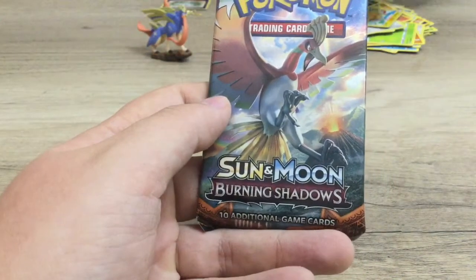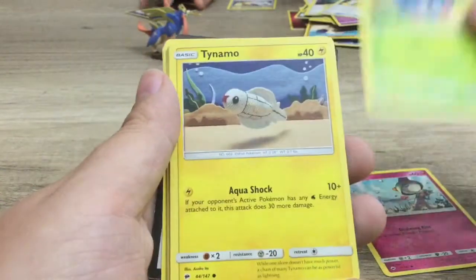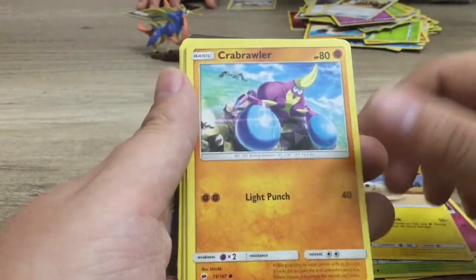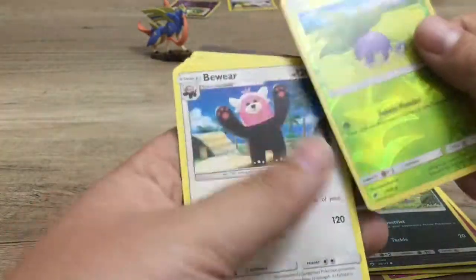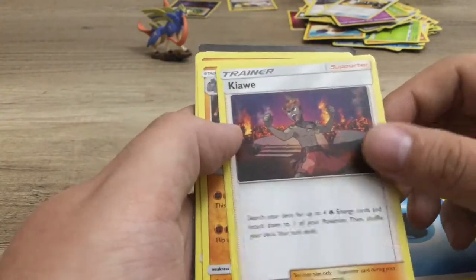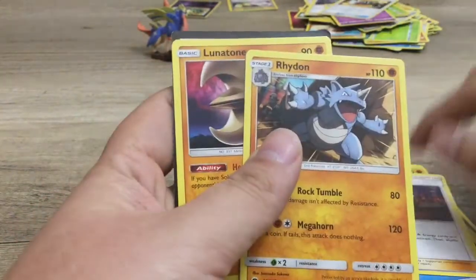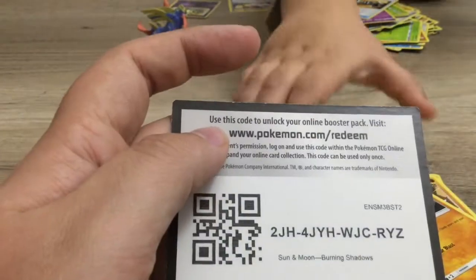Next is Sun and Moon Burning Shadows. We have a Ralts, Tangela, Tynemo, Crab Brawler, Inkay, Reverse Holo Oddish, a Beeware, Water, Kaiaway, a Rhydon, and a Lunatone. And there is the code there.